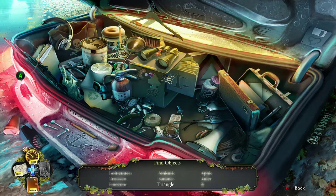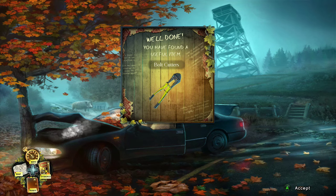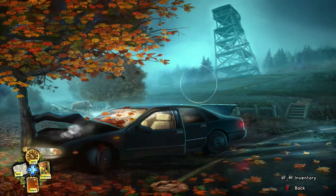There's really not much to say about hidden object scenes since they're random — the objects that appear change every playthrough so I can't tell you where they are. By finishing that scene you get the bolt cutter item.